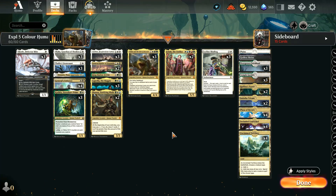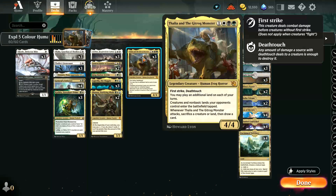Hey everyone, how's it going? Welcome to another Magic Arena Explorer video. Today we are playing a little bit of five colour humans using Jodah the Unifier, and we are also playing the new card, Thalia and the Gitrog Monster.